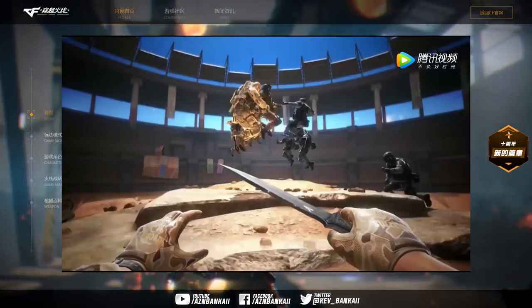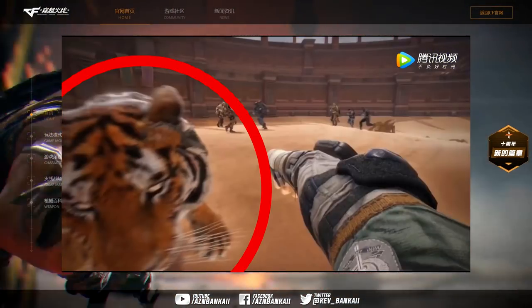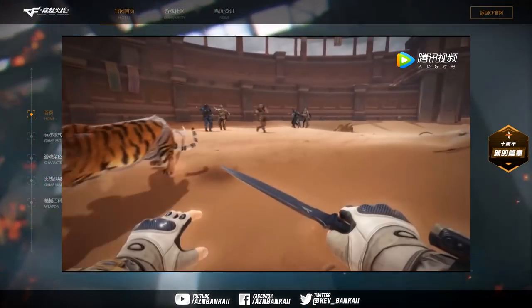I can't even comprehend what I'm seeing here. It looks like another melee only map, but there's a tiger running around in the map. I think this is part of the special weapon mode, which is something new being introduced.